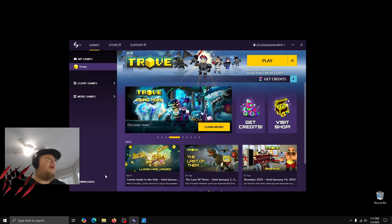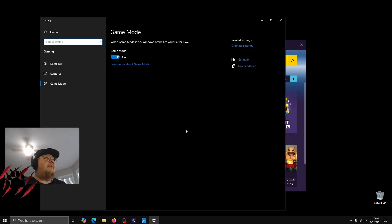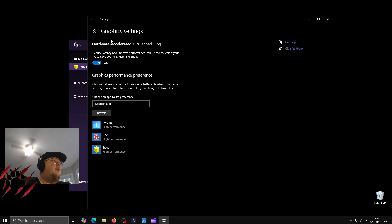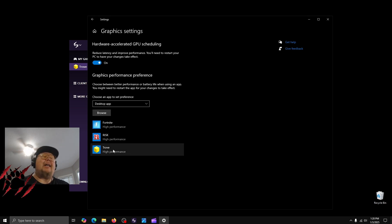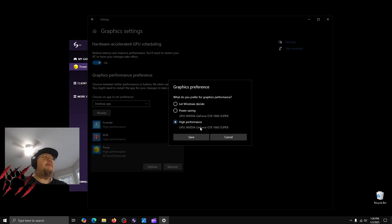First, we want to talk about Game Mode settings. If you're in Windows — I'm in Windows 10, it will be called something similar in Windows 11 — go to Game Mode Settings, open it up, and go to Graphic Settings. Once you're in Graphic Settings, select your executable for Trove: click Browse, go to the hard drive where you installed the program, select it, and then click on it in Game Mode Settings and click Options.